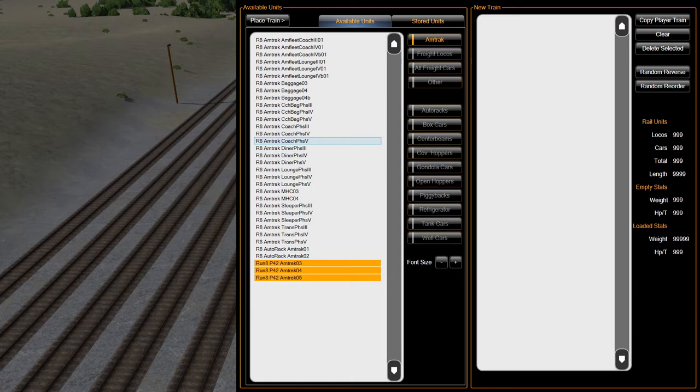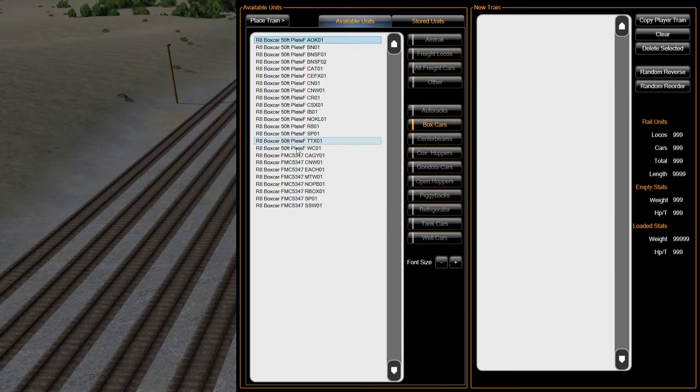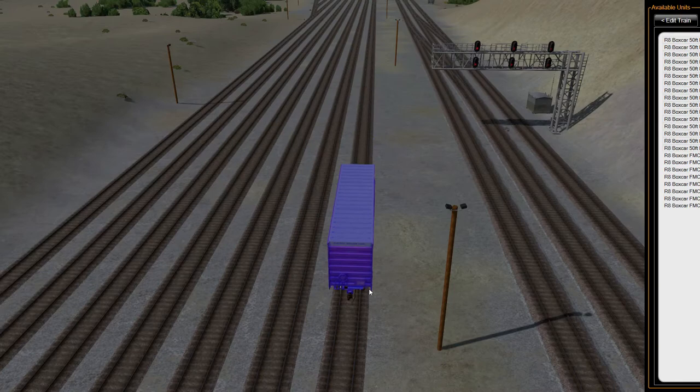You go through timetables and you see what your restrictions are. So we're not going to get too in depth in this one, we're just going to get it built. We're going to go in here and just grab some boxcars — all of these 50-foot plate ones, plate Fs — and we're just going to throw those down on that track.